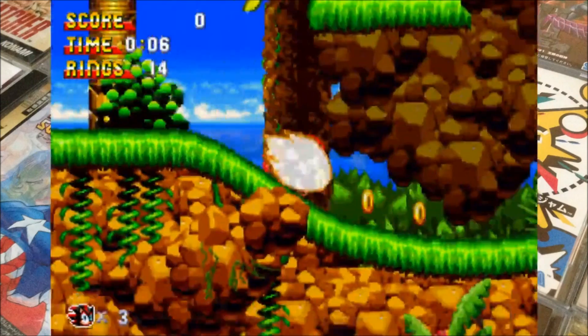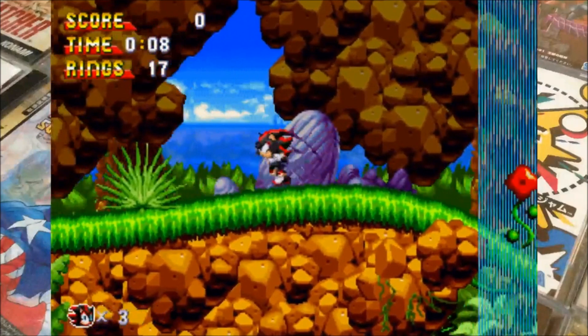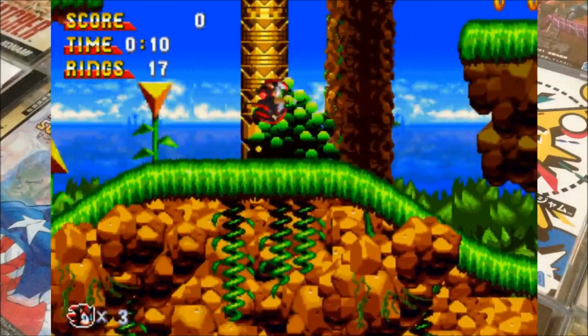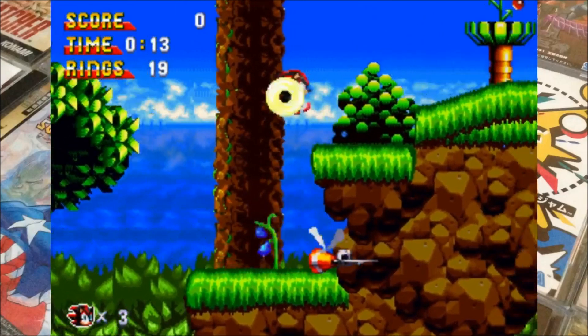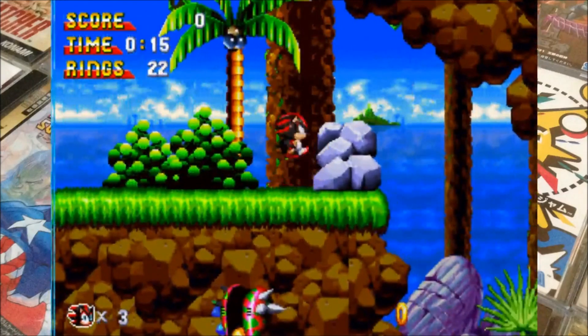You get quite a lot of stages. You get Sonic, Tails, Knuckles, Amy and Shadow as playable characters, all with different abilities — some implemented better than others, let's put it that way.